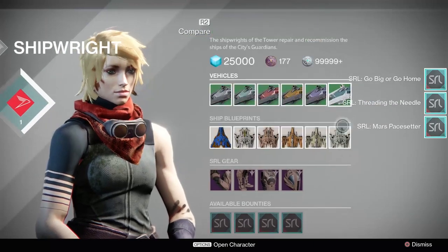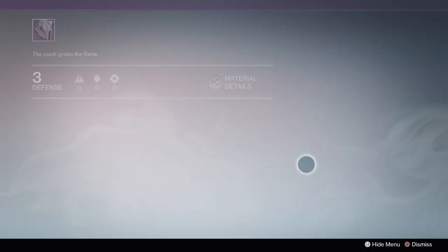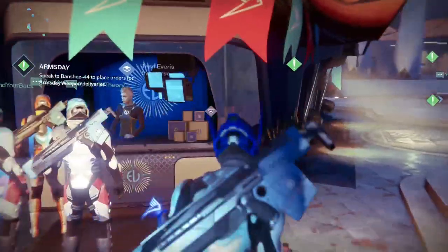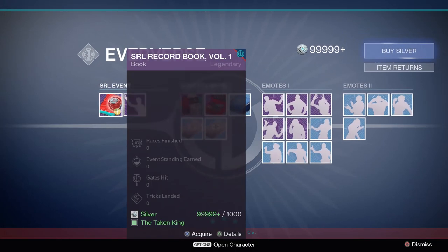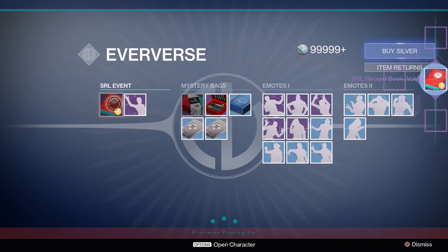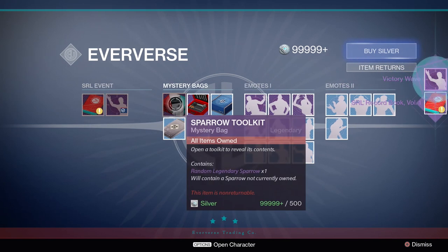We'll go over to another place in the tower that has been modified thanks to the Sparrow Racing League. Hello, Tess Everest. We've got emotes, we've got mystery bags, and we have the record book. The record book is something that will track all of your accomplishments, stats, times and records within the Sparrow Racing League.